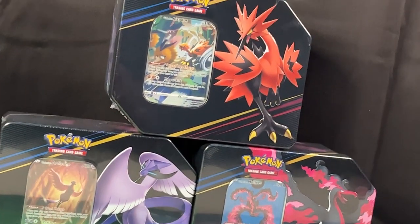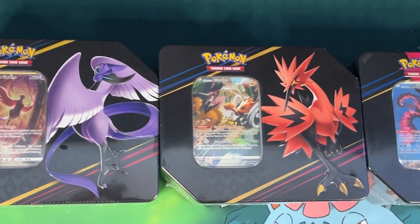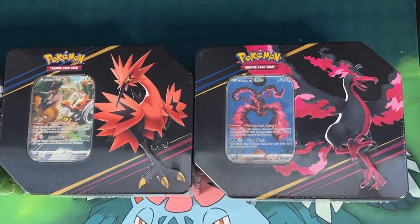Pokemon's newest tin trio has arrived, sporting five Crown Zenith booster packs per box as well as some beautiful promo cards. We should be in for a pretty epic opening today. Ever since this trio of tins was announced, I have been so excited to get my hands on them and I feel extremely lucky to have gotten them opening day. So with all that out of the way, let's get cracking.